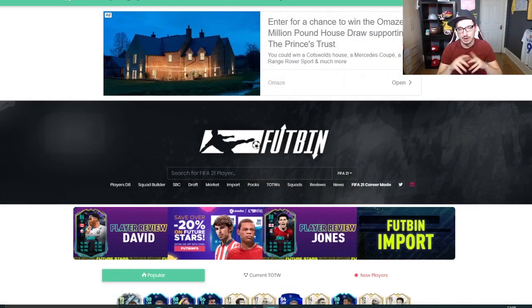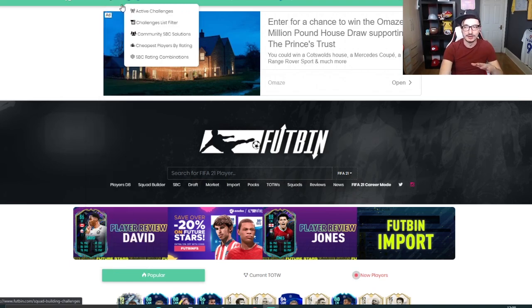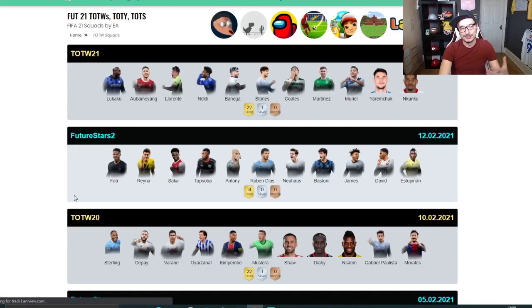Here we are on footbin. This is a brilliant tool. Essentially, the website is there to stop you having to do all this hard work - trading and learning the market takes a lot of time. The website removes the need for you to go out and do it; we find the stuff for you. But not everyone can afford it, and sometimes people just don't want to pay for it - you're entitled to that. So to start with this method, go to Players and then Team of the Weeks.